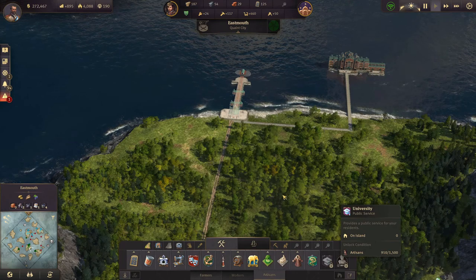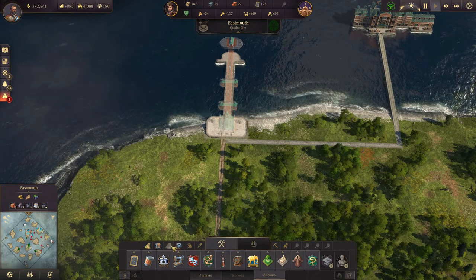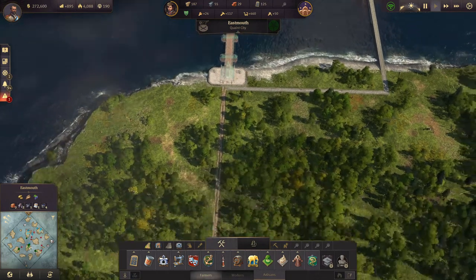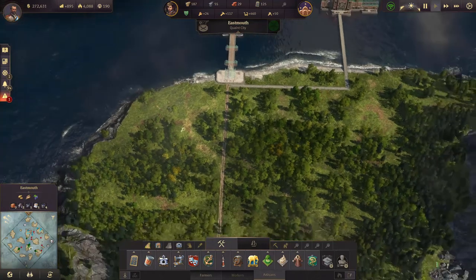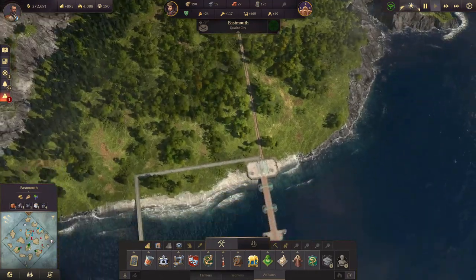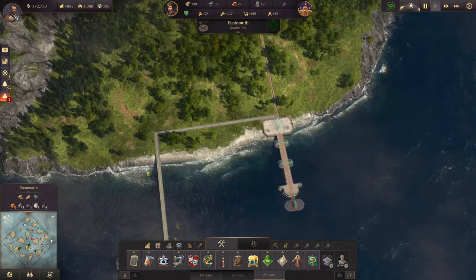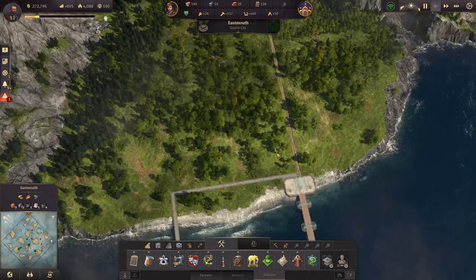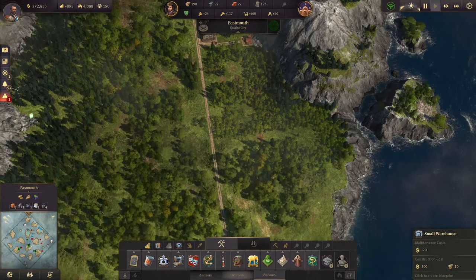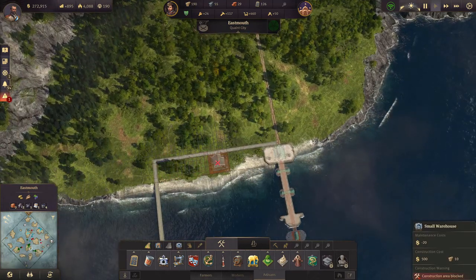I currently completely forgot how big the university will be, but that's fine. This will be a brick road and this will be left for decoration. How much space do we want to keep free towards the harbor area? I also want to build up a nice harbor area behind the docklands. Let's actually start by moving over a warehouse - having a warehouse near the harbor makes sense.